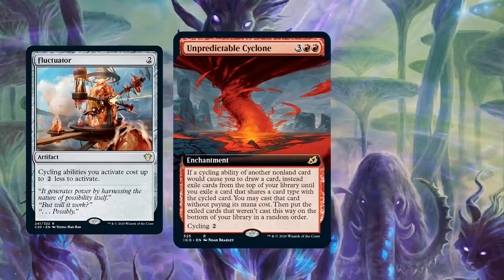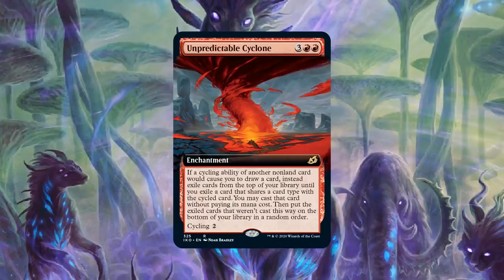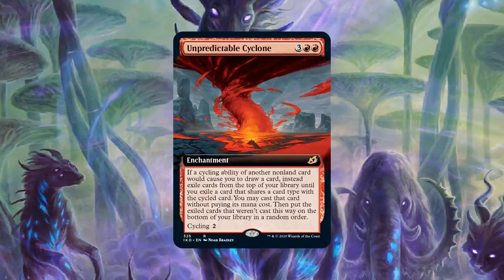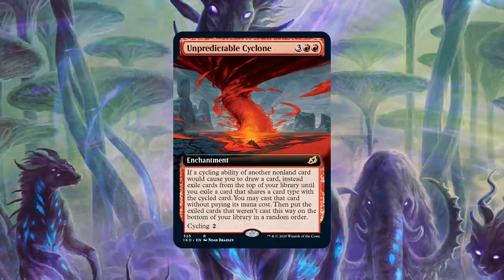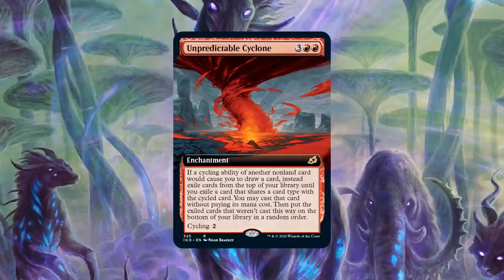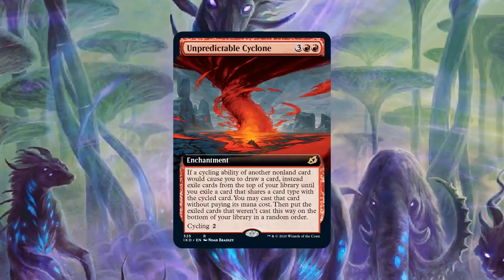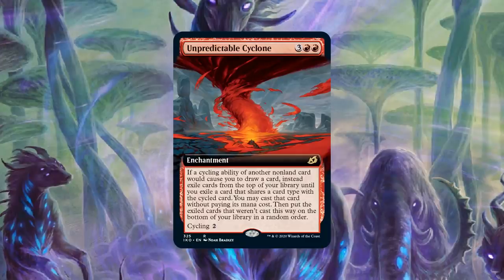This card feels really busted in Commander, which feels like the perfect home for it because we already have a new cycling precon and Commander decks tend to have big expensive things. You don't even have to really build around Unpredictable Cyclone — you just play it and it's going to work out. I put it in my $20 precon upgrade of the cycling deck Timeless Wisdom and it was silly. You play a bunch of cycling cards, cycle them, put random stuff onto the battlefield, and you just win. You have New Perspectives on the battlefield with seven or more cards, start cycling your entire deck for free, put cards directly onto the battlefield, and just win the game.